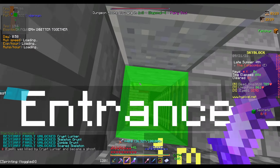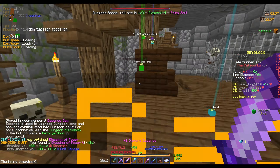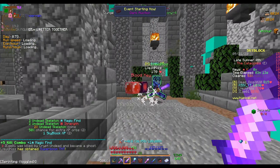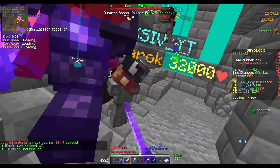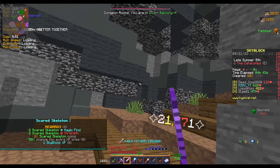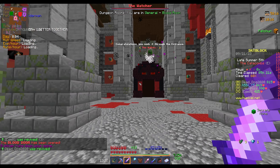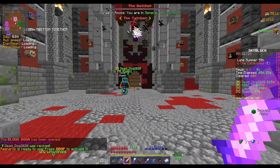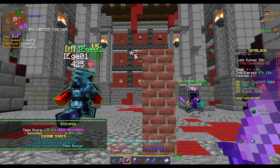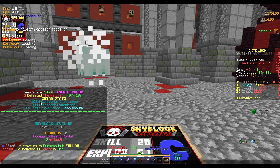It looks like we might actually be able to kill some stuff, and we managed to kill a mini boss. With the new Berserk ult, when you activate it you start running really fast. We manishly kill yet another mini boss, and the amount of beastiary XP we're getting right now is crazy. Here we are at the blood room — and we managed to clear it. It's only a C but still. We got a Skyblock level as well, and 100 catacombs XP.